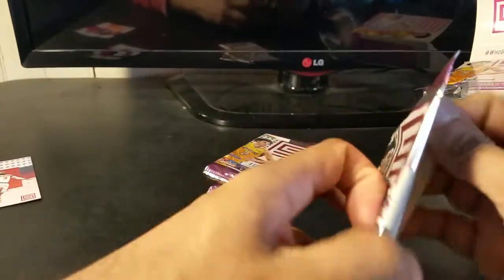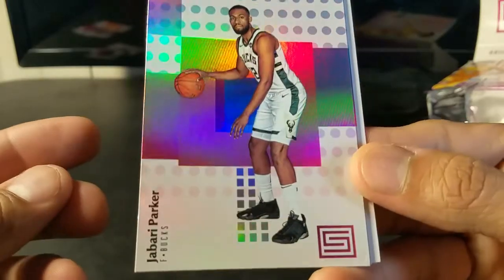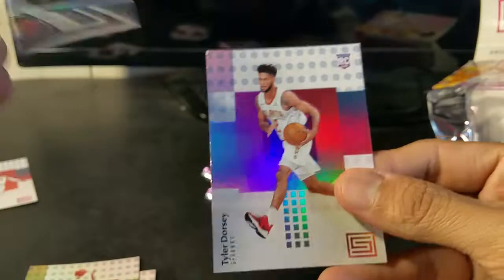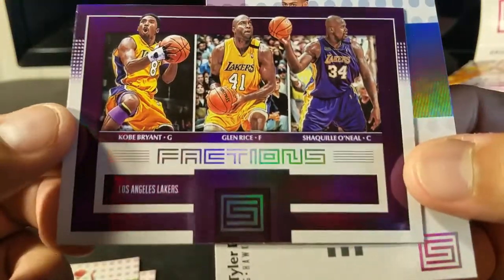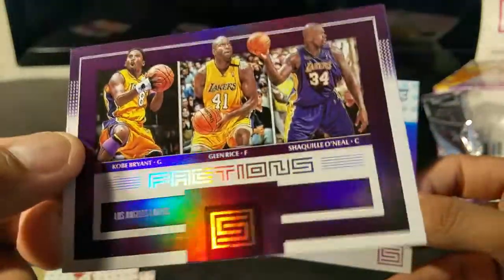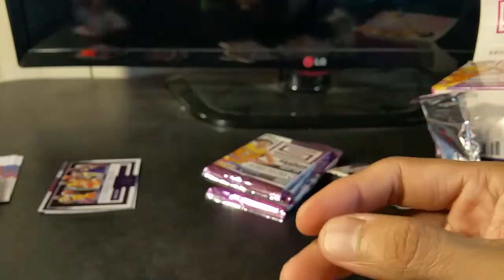Pack number one — this should be relatively quick, I'm not going to drag this out because I've done so many of these. Jabari, who's now on the Bulls, LaMarcus Aldridge, and a Factions Shaq, Glenn Rice, and Kobe — these are pretty nice. This I would probably put on eBay and get maybe a buck or two. Tyler Dorsey rookie card base, and these were base.